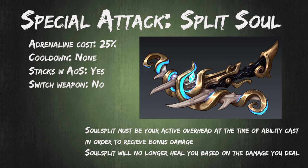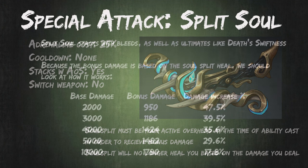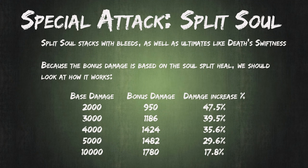This special attack is extremely powerful with Soul Split flicking. Soul Split flicking is a technique where you've got your Protection Prayers on whenever you're receiving incoming damage, and you've got Soul Split out whenever you're dealing damage. It allows you to get the effects of both overheads simultaneously at no cost. Because the bonus damage you get is based on how Soul Split works, we should look into that. Soul Split is capped based on the amount of damage you deal, and therefore the marginal heal you get is actually greater the lower the damage you're dealing.